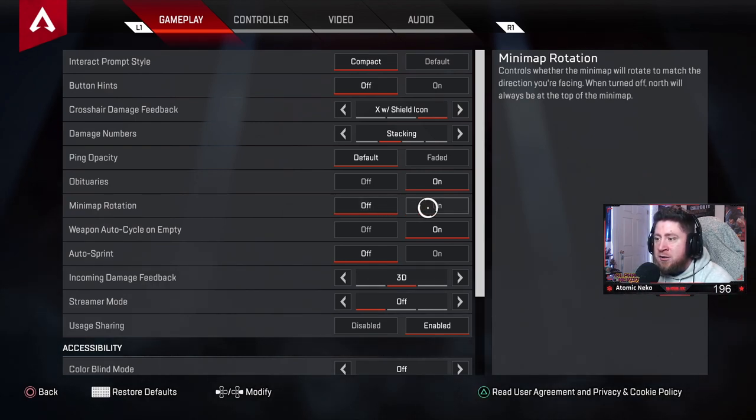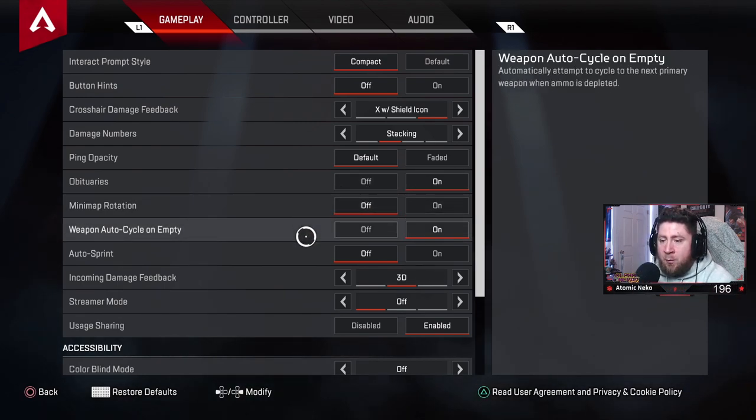Mini map rotation: I've had this off since season 1. When I turned it on it just made the map spin — I prefer it square so I can adapt my gameplay and identify directions, rather than always pointing north. Leave that off.